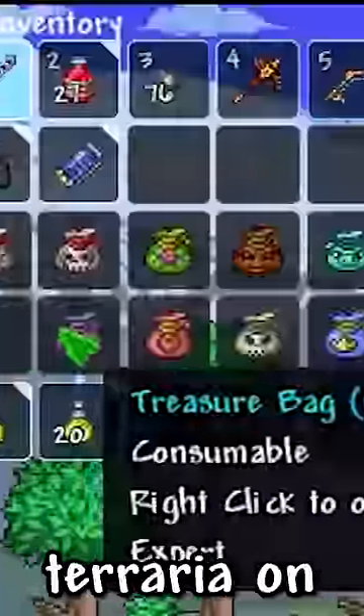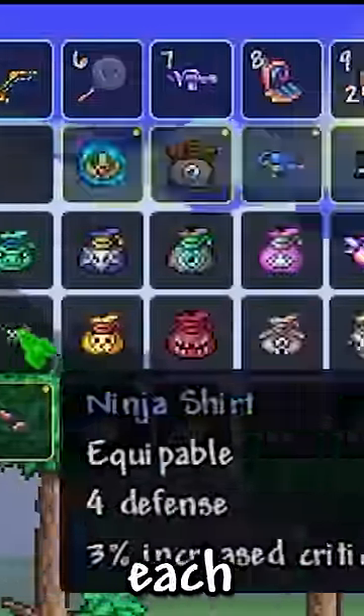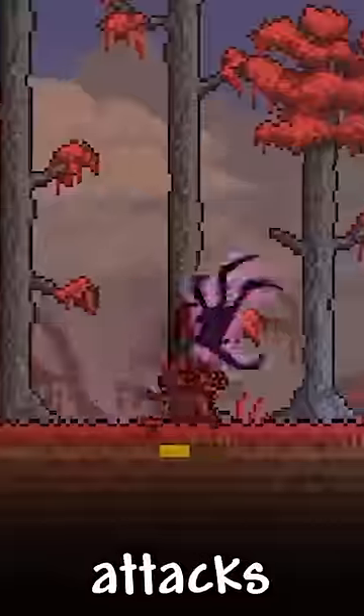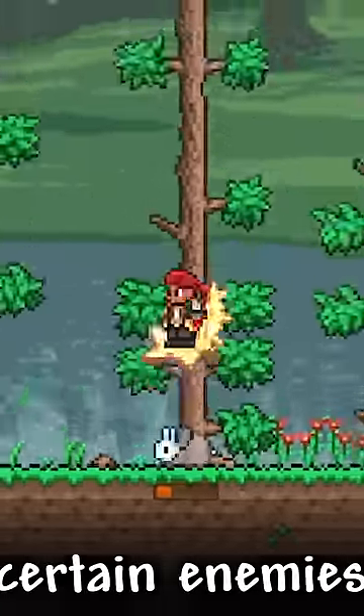What's the best expert mode drop? When playing Terraria on expert difficulty or higher, each boss gains a special item that gives them an exclusive perk. This includes buffs to movement, attacks, or even protection from certain enemies.